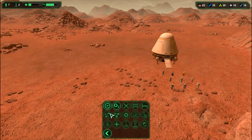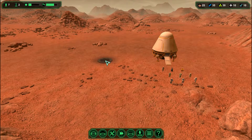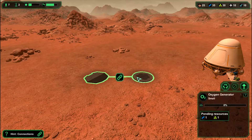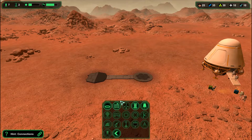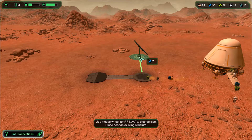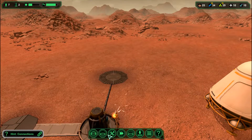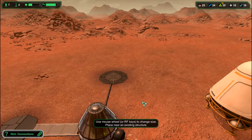The first thing you need to do is build an oxygen collector and an airlock. You need to connect them like this. Next thing you need to do is build a solar panel because it needs power — it helps generate oxygen. It will also need a water extractor.